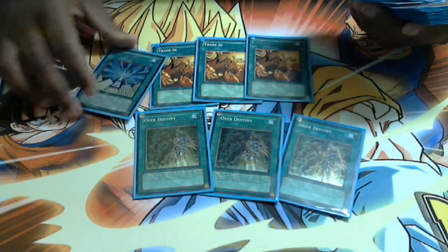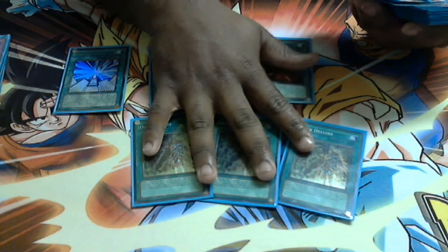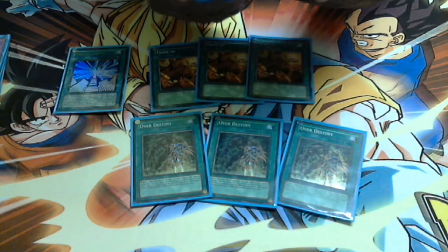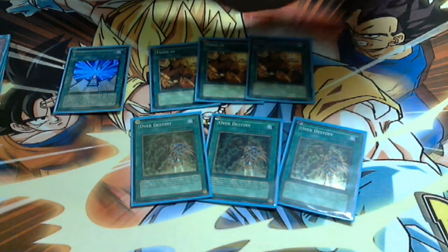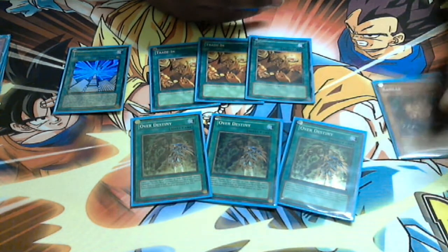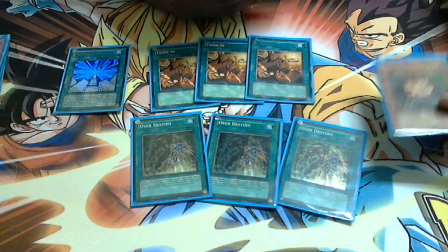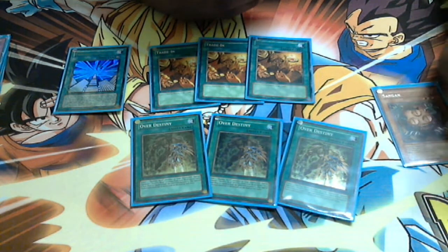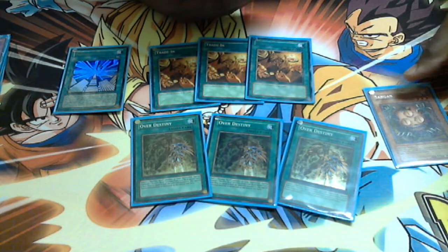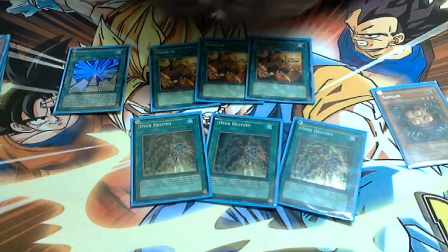Or also Future Fusion, because I run one Destiny End Dragoon, so I can dump Plasma and Dogma in the grave, which makes the Over Destinies completely live. I put in a Sangan because I need a way to get to my Divas — or Plague or whatever — I need a way to get to my low-level monsters faster, because a lot of times I'll be opening up with a whole bunch of Destiny Heroes and no Divas. I'll have Plague, sure, but I need Divas so I can use Miracle Fusions.